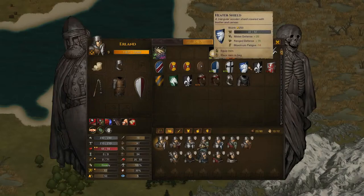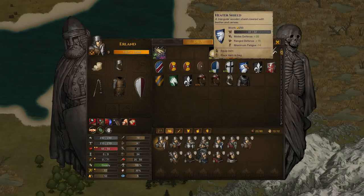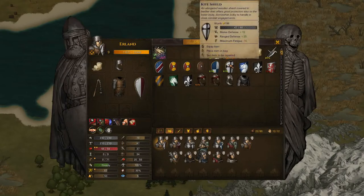So you've got both the heater shield and the kite shield. The kite shield is designed to fend off ranged attacks, so you're getting an extra ranged defense bonus there, but you're keeping the same melee defense as a wooden shield. The heater shield gives you melee defense plus 20, but the same amount of ranged defense. There's a slight difference in fatigue as well, but it's only two so it's not a huge deal.